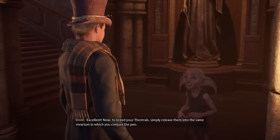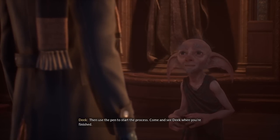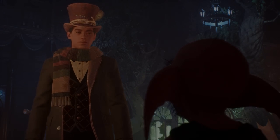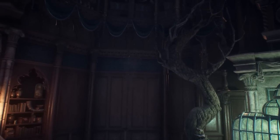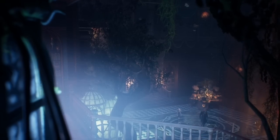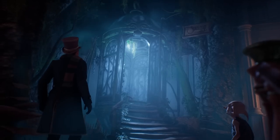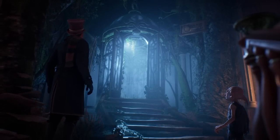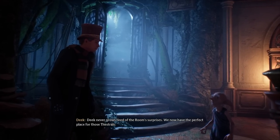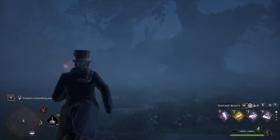I've rescued the Thestrals and bought the spellcraft for the pen. Excellent. Now, to breed your Thestrals, simply release them into the same vivarium in which you conjure the pen, then use the pen to start the process. Come and see Deke when you're finished. I wonder where I should conjure that pen — Michael, you have two options... wait, three options? I bet this one's going to be all spooky-themed, that's why they wanted me to get the Thestral. Man, that is so cool, they did such a good job with that. If I require a breeding pen, why doesn't the room of requirement make it for me? We now have the perfect place for those Thestrals.